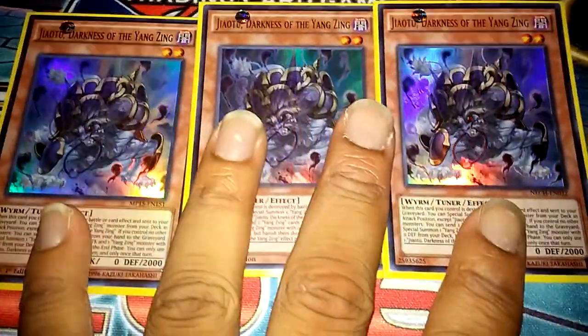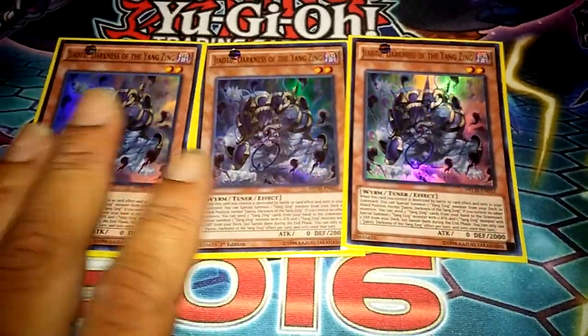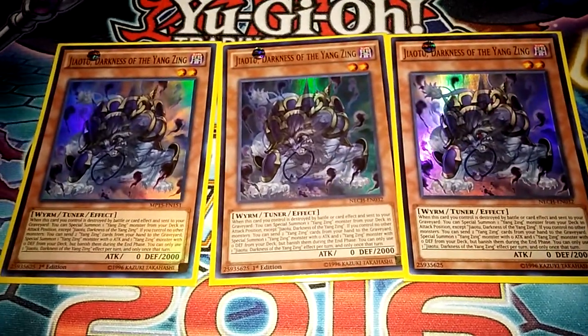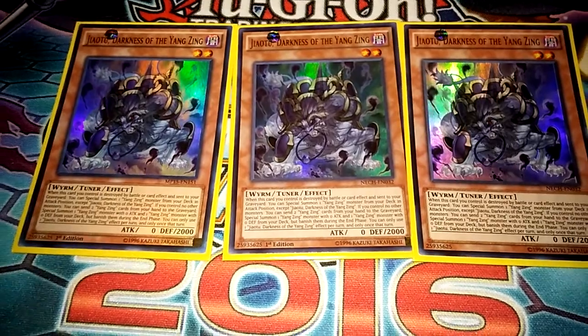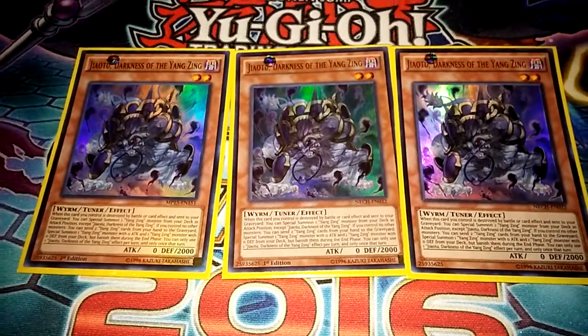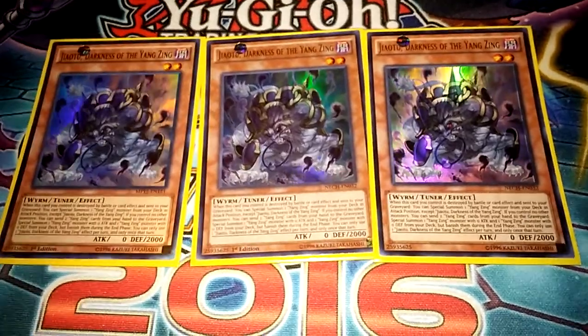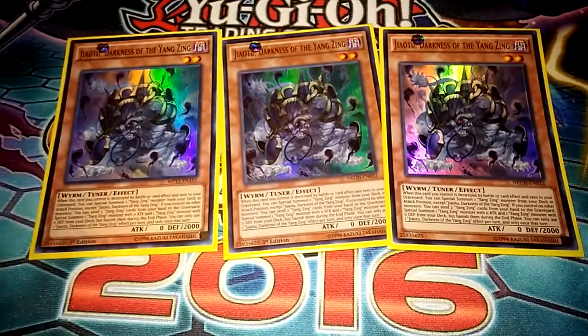Now for the Yang Zing — the best part — the Out to the Darkness card: discard a Yang Zing card, special summon two Yang Zings from the deck, but they either have to have zero defense or zero attack. You can't get two zero defenses or two zero attacks, you've got to get either or — two that have to be different — which is perfect, no big deal there.